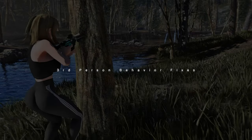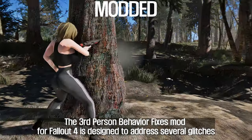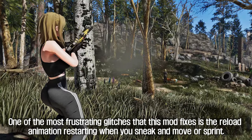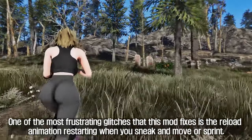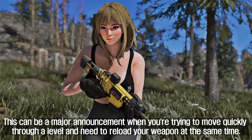The second mod I will introduce to you is Third Person Behavior Fixes. This mod for Fallout 4 is designed to address several glitches and issues related to the game's third-person behavior. One of the most frustrating glitches it fixes is the reload animation restarting when you sneak, move, or sprint — a major annoyance when you need to reload while moving quickly.